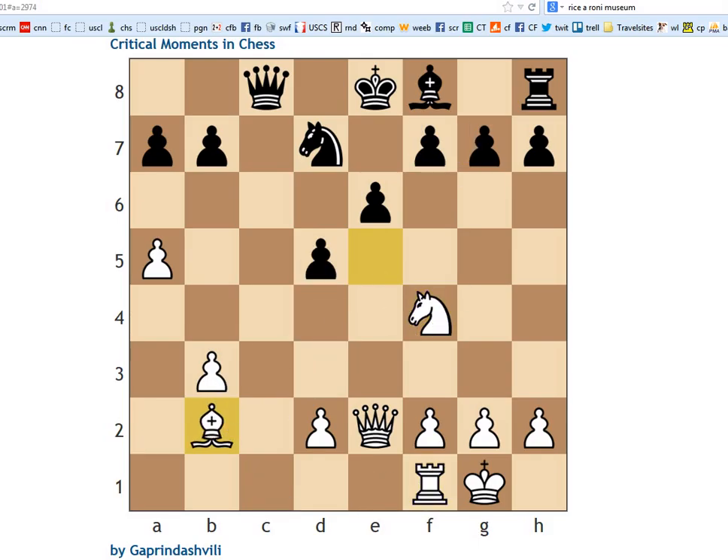So that's what I want to do. I'm just going to go with that move. I'll just see what Houdini likes. Houdini's liking knight takes d5 — he's not liking bishop b2 for some reason. I'm not sure why. I'm going to play it on Houdini before I look at the answer.